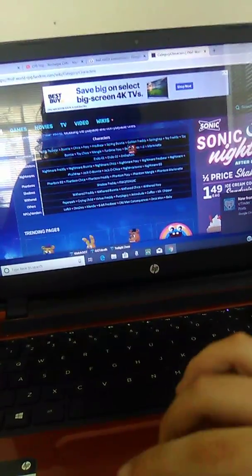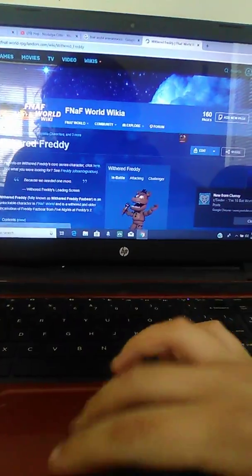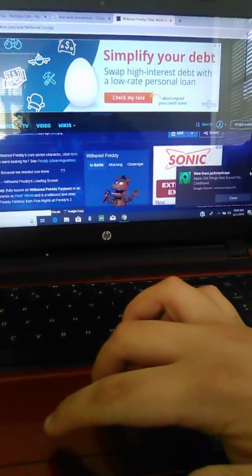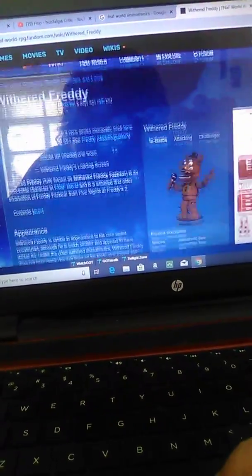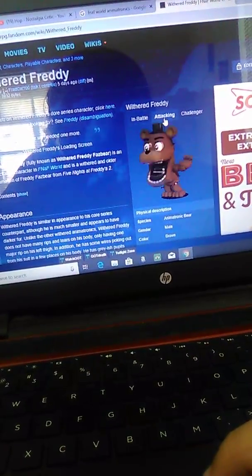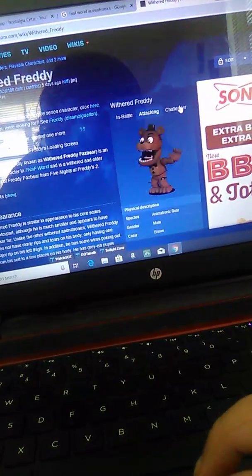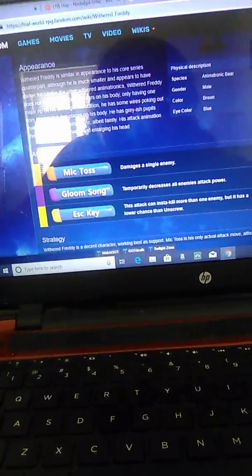Next is Withered Freddy. His loading screen says 'Because We Needed One More' — a gag on how there's so many Freddies. Here's him normally, and here's him attacking — his head gets bigger, it's hilarious. It's like when he jumpscares you in FNaF 2 and his head is all up in your face. Here's him when he's challenging you — again, just flipped. His moves are Mic Toss, Gloom Song, and Escape Key.